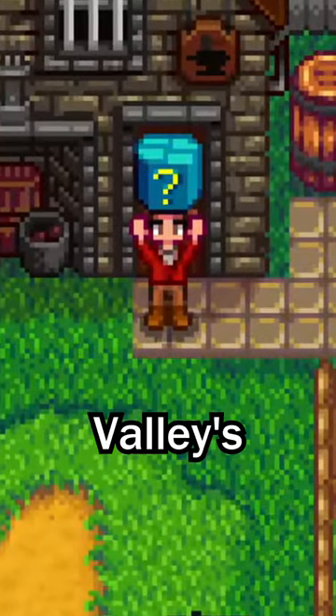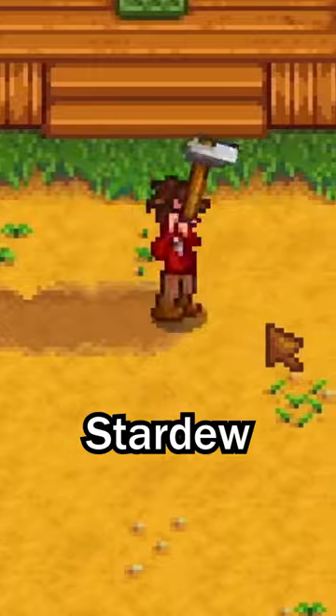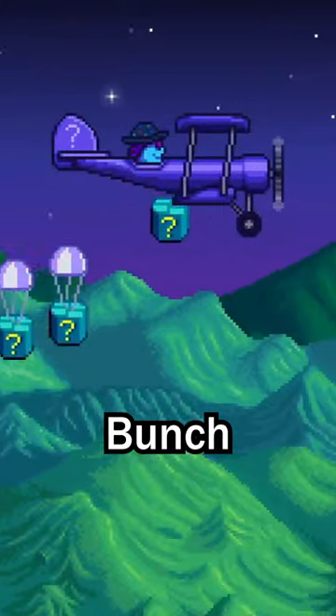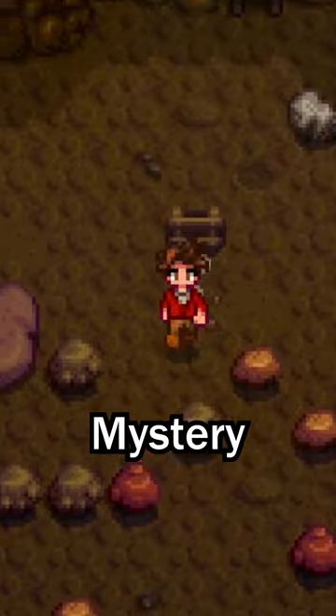Here's everything you need to know about Stardew Valley's 1.6 Mystery Boxes. After spending 50 days in Stardew Valley, or by collecting a second prize ticket in the billboard, Mr. Key will drop a bunch of these boxes from the sky. And there are a bunch of ways to find these mystery boxes.